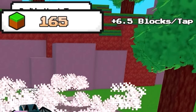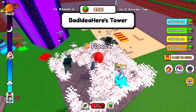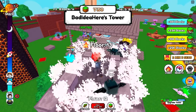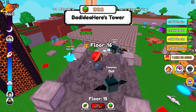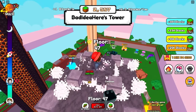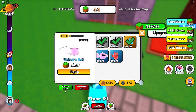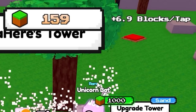6.5 blocks per tap now is actually kind of ridiculous already, all thanks to these beautiful pets doing all the work for me. This isn't even auto-clicking at this point and we're already up to 800 blocks. We're going to be back up to 3,500 in no time - for better pets, more blocks, more building. We got our rare unicorn bat at 1.9 times, so we're just going to equip best. 6.9 blocks per tap.